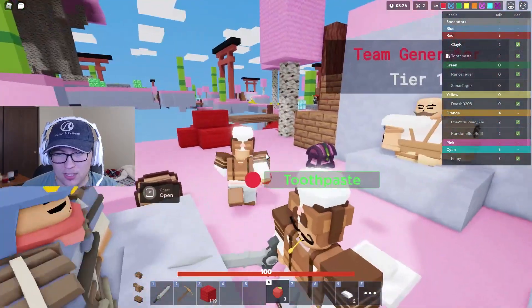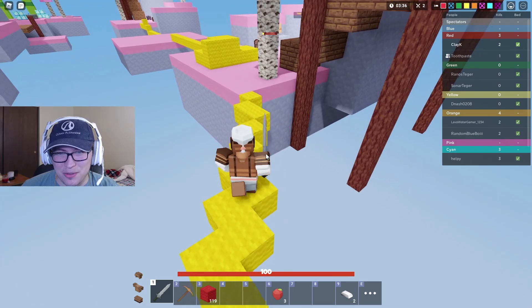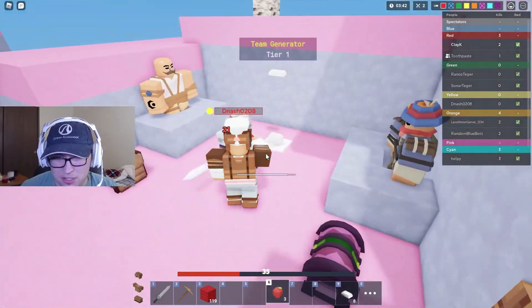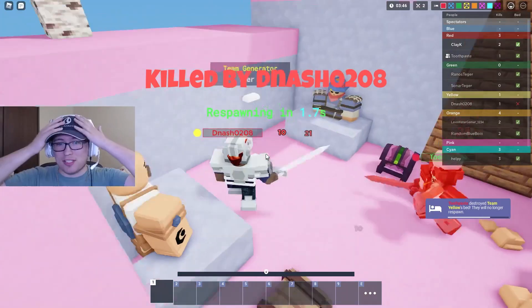Look at this guy — he has iron armor, perfect example. Let's push him and show you guys just how good this kit is. He's running from us, come here please. He has some iron armor — just watch: when you're getting weak, pop an apple, pop another apple. I died, but Toothpaste came in clutch. Yeah boy — let's go, we actually got him!